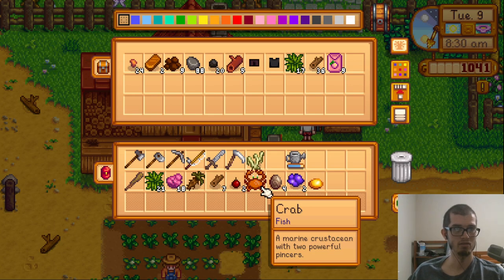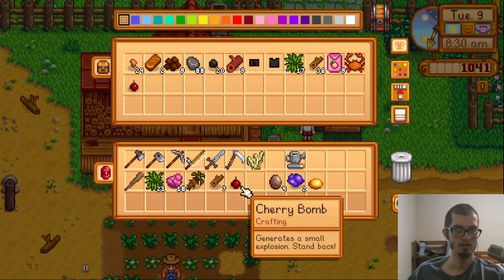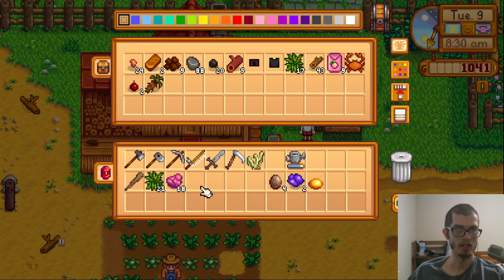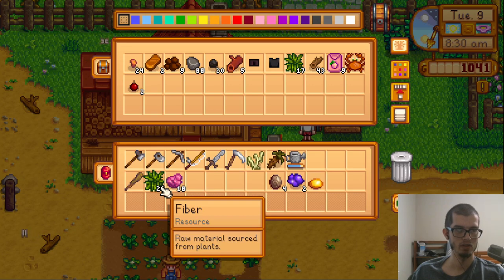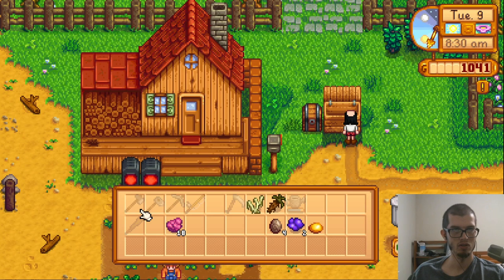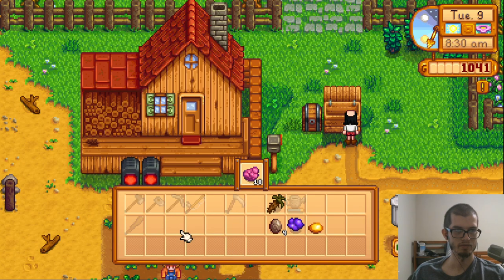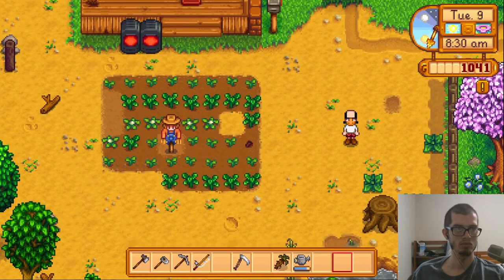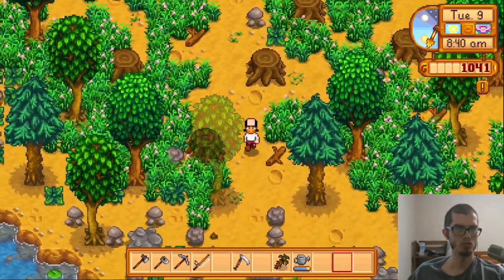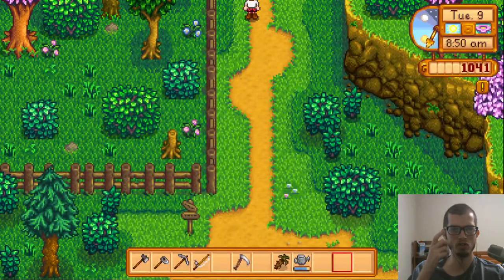This crab — I guess I'll sell that. Actually, that's probably part of a bundle — I'll start hoarding. That's for a bundle I've already unlocked. I'm gonna start using the club. I'll sell the bug meat and such. Gunther can tell me about that. I can sell one of the amethysts. Probably time to harvest onions again down south.